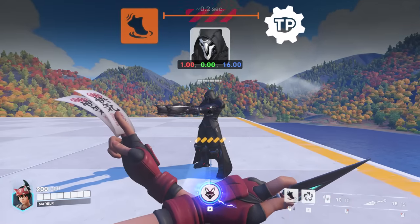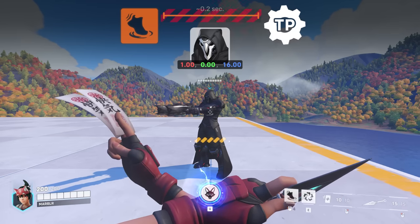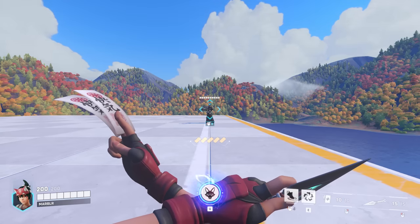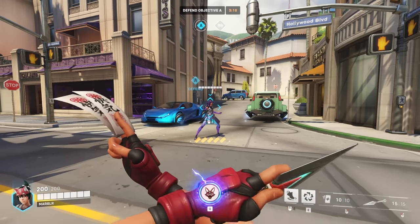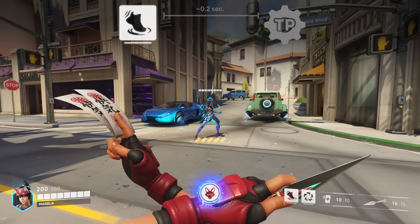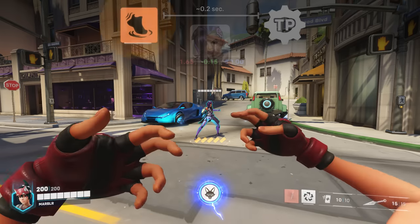The problem is these coordinates can change after the target entity is chosen but before the actual teleportation. A good demonstration of this can be made using Reaper's Shadow Step — if Reaper teleports within this 0.2 second time frame, Kiriko follows him to his new position. A more extreme example would be teleporting to Sombra just before she warps to her translocator.